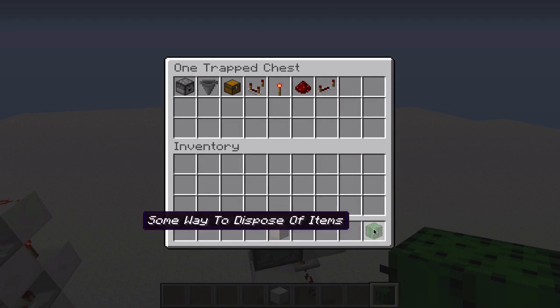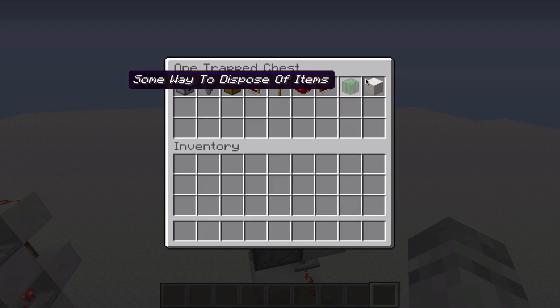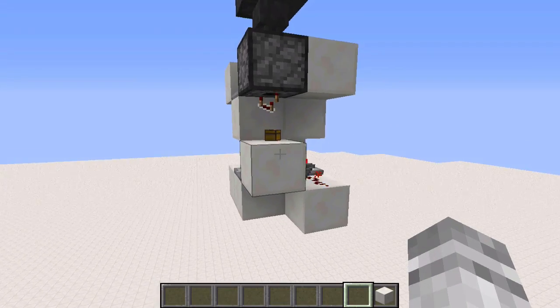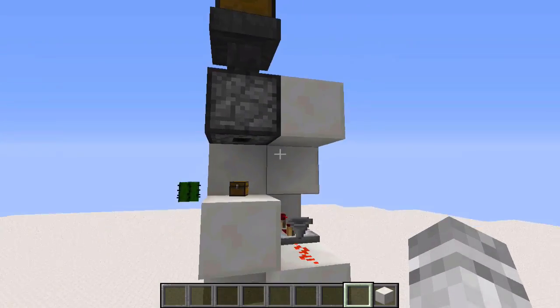So let's say you throw all these in, and all of a sudden you're like — no, not my assorted solid blocks! You can take those back, and the rest will be disposed of below. I hope you were able to understand this quick tutorial.